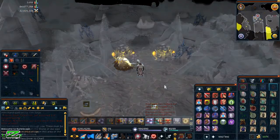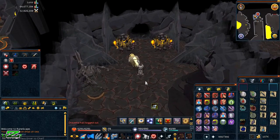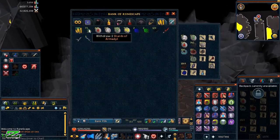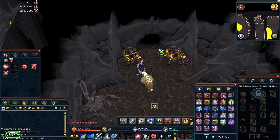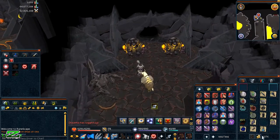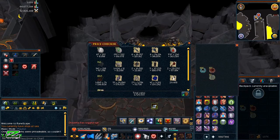Here's the loot from about two hours of Glacors. I now have 77 Shards of Armadyl total, so I got 19 shards in roughly two hours. Money-wise I made 1.7 mil from drops, which works out to around 850k–870k per hour over the two hours.